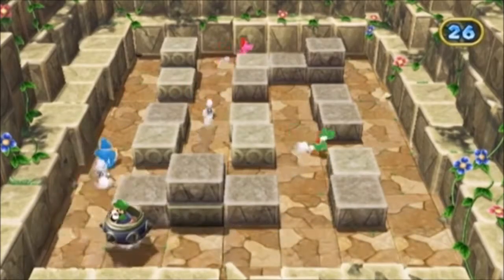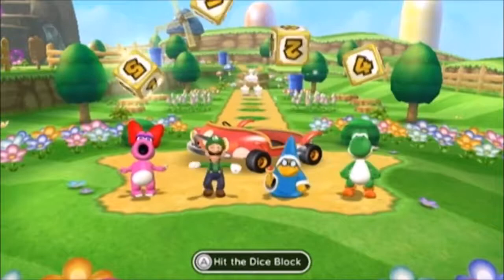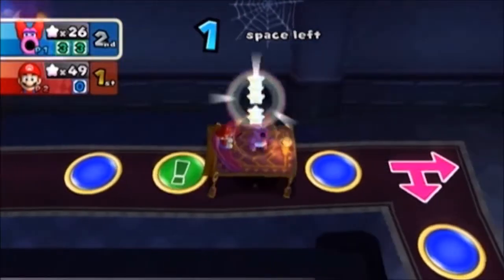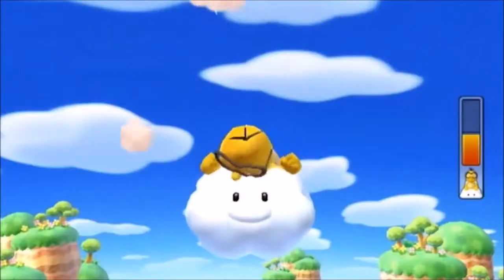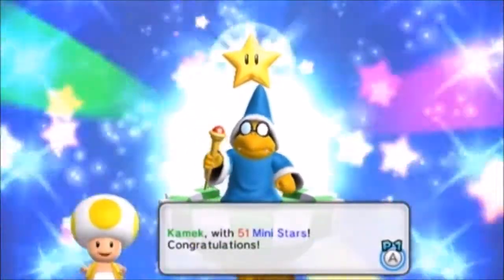Bowser's constantly throwing spanners into the works. At the beginning of each game, each player rolls the die to determine the order of play, and the player with the highest number begins as captain. As you roll the die to move your vehicle forward, whoever's captain will collect any mini stars in your path and take on whatever task is set by the space you arrive on. The person with the most mini stars at the end wins.